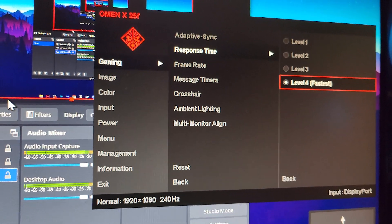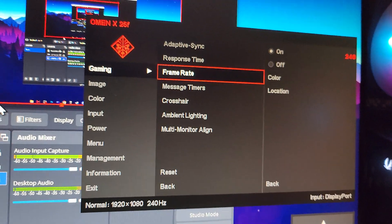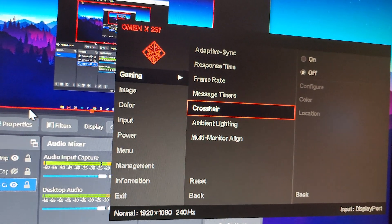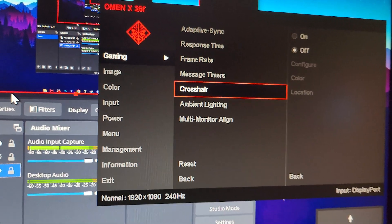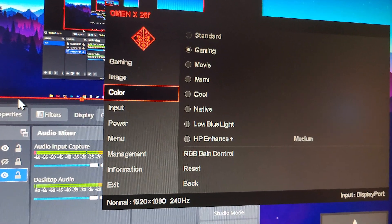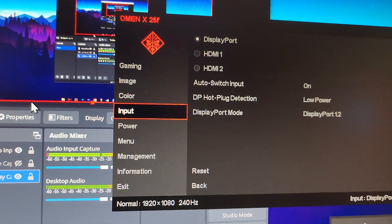Scroll down to the Frame Rate setting — this is personal preference and shows your monitor's FPS, currently 240fps. Skip the message timer, and for the crosshair, you can enable a default crosshair but it's not important for performance or latency. Under Image Settings, set brightness to 80% and contrast to 80%. For Color Settings, choose Gaming mode for better visibility. Under Input, set it to DisplayPort.